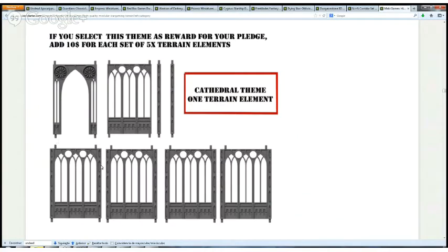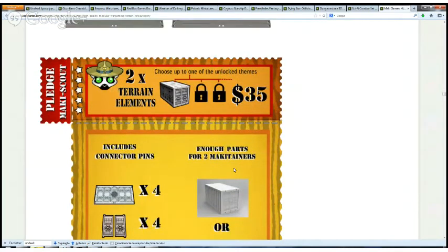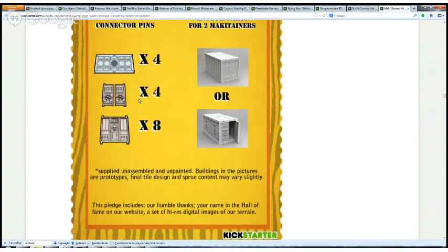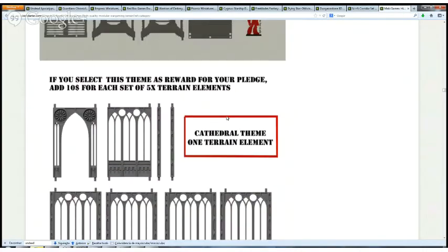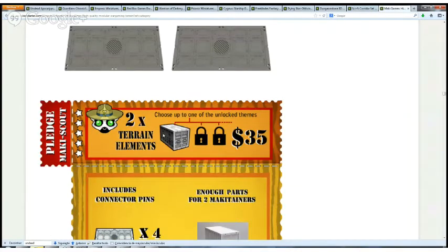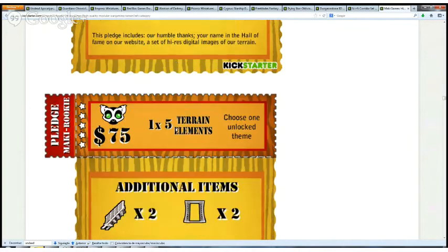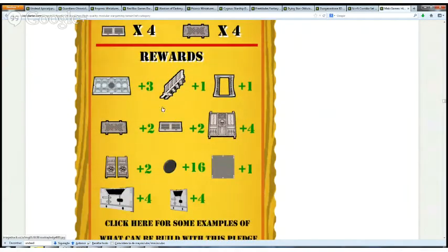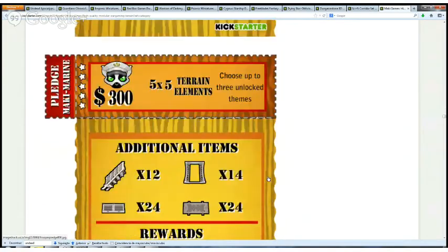Here is the cathedral piece. Then we have the different stretch goals — you get extra pieces for various funding levels. You can get up to three moonlocks. Until now you get one set and two containers plus one theme, all at $35 — it's really good. At $75 you can look at what you get, and there is really a lot for you.